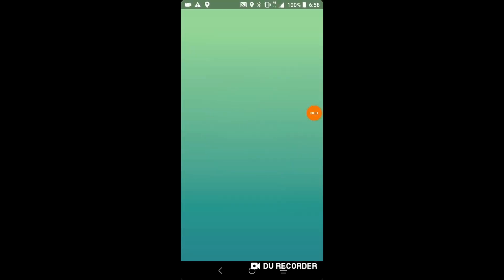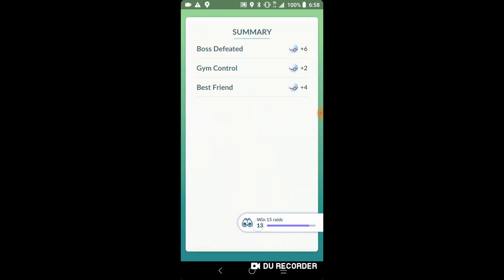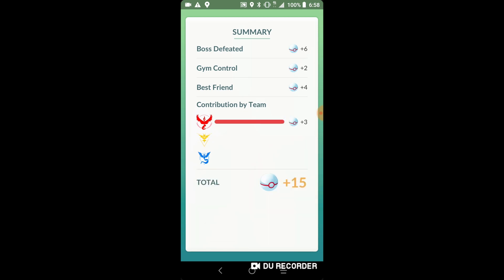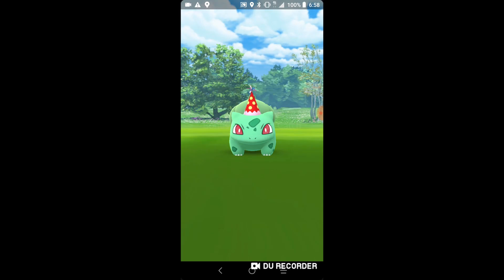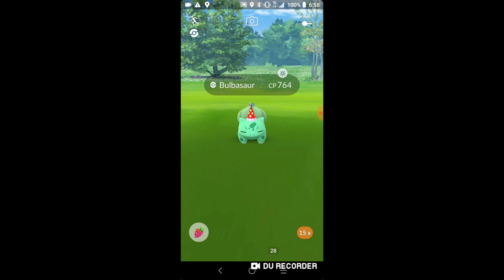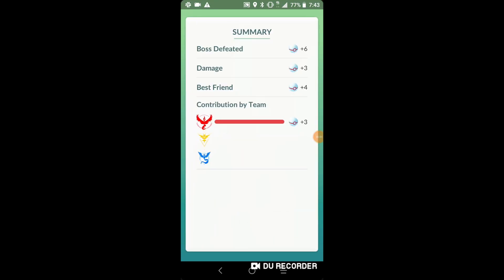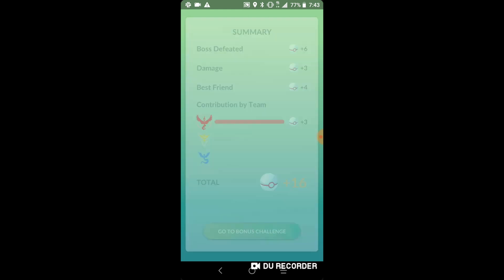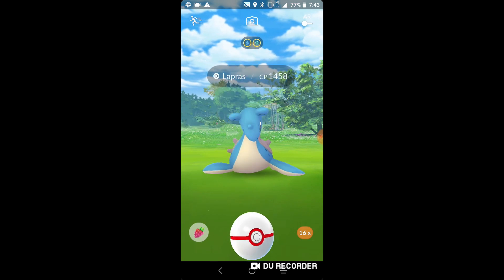We took down a Bulbasaur raid and got some good rewards. I just need to do two more raids to complete the 15-raid challenge, then we can move on with our champion challenge. We're checking if it's going to be shiny - and it's not. We're so close, we will get a shiny party hat Bulbasaur before he leaves. We also took down a Lapras raid - two good shinies! Three, two, one - flip it over - five, four, three, two, one - yes, I got it!